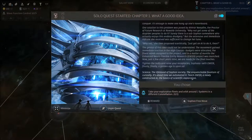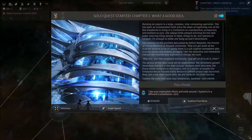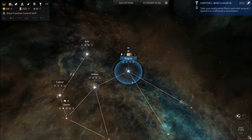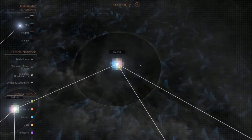Science — the lifeblood of Sofon society, the unquenchable fountain of curiosity. It's time we automated. Teach Enfer, a newly constructed AI, the basics of scientific exploration. So the main strain of at least the early main quest for the Sofans is that they build a very big AI. I haven't really gotten far enough to know what happens with it, but that's what they do anyway.